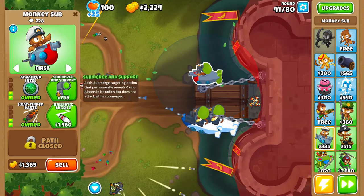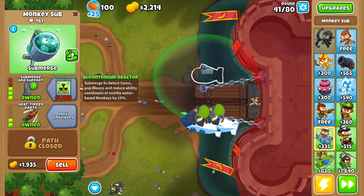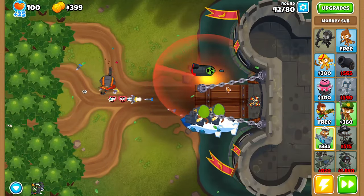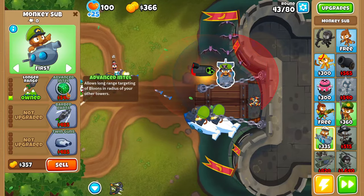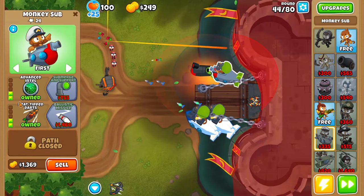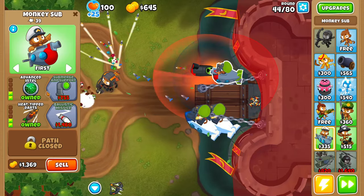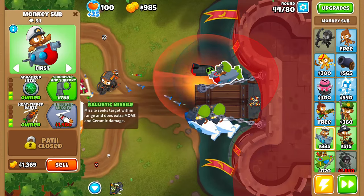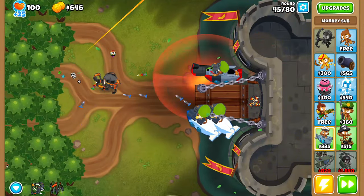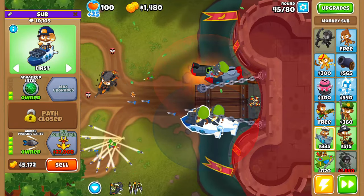They just recently increased the prices of Merge — kind of sad about that, but it had to happen, it was too OP. The camo detection goes hard. So, 4-2-0 Blutonium Reactor there. But now we need another one, so we're going to go with a 2-3-0 Sub over here. We're probably going to use Quincy's abilities at around round 52. This is going to be our setup — we're looking at the Sub Commander, that's what we're going to try and save up for.